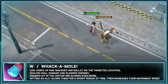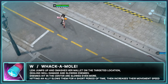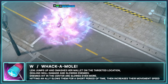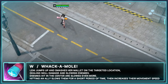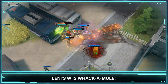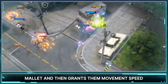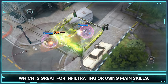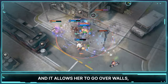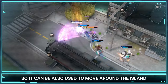Her next skill is W - Whack-A-Mole. Lennie jumps up and smashes her mallet on the targeted location, dealing skill damage and slowing enemies. Enemies hit in the center are slowed even more. Hitting an ally slows them for a short period of time and then increases their movement speed. Lennie pranks her allies by slowing them with her mallet and then grants them movement speed, which is great for infiltrating or using main skills. The skill's range is quite long and it allows her to go over walls, so it can also be used to move around the island more efficiently.